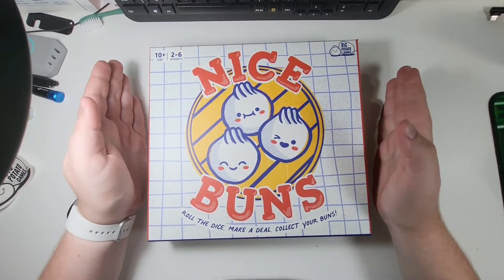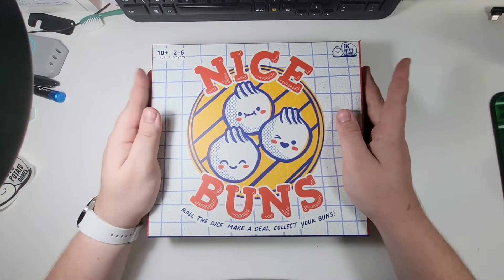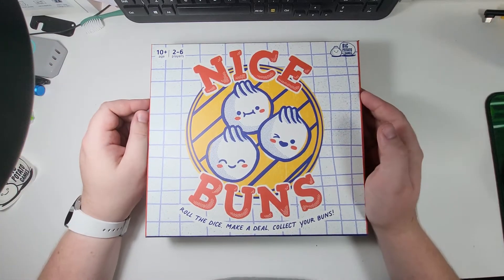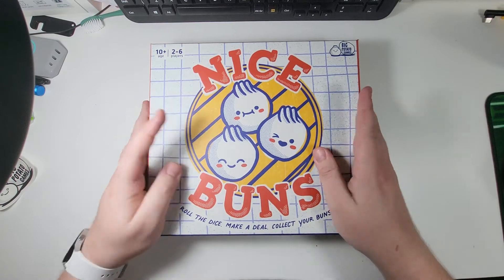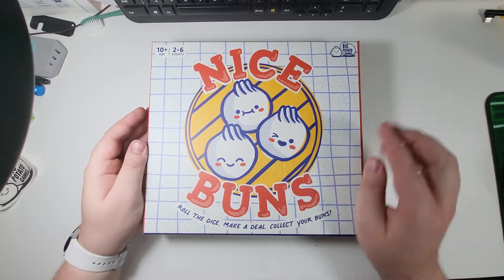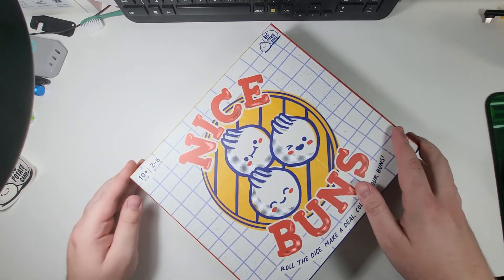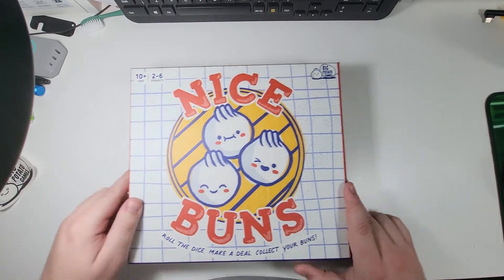This is one of their brand new games that they've sent out to me. It's not available to buy — or at least it wasn't when I checked the Big Potato website this morning. But yeah, this is Nice Buns. It is a game about collecting different coloured bao buns. You roll the dice, make a deal, collect your buns. It is for ages 10 and up, and it is for two to six players.